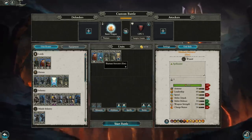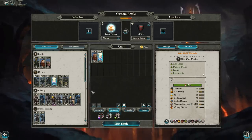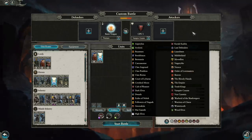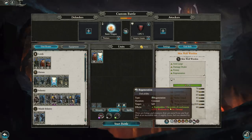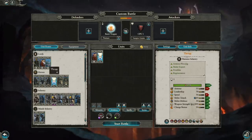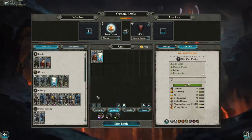Norska also has access to a melee hero, the Skinwolf Wyrkin — very strong in Game 1, not as strong in Game 2. In Game 2 there are a lot more things focused around killing single-target large entities, and the Skinwolf Wyrkin is exactly that. He does have 70 armor, 20% physical resistance, and regeneration, but that makes him weak to fire. Fire is a common pick against Norska because Skinwolves, Throg, and many of the ice units are all weak to fire.